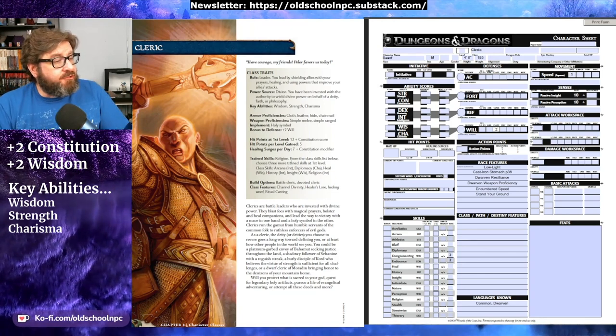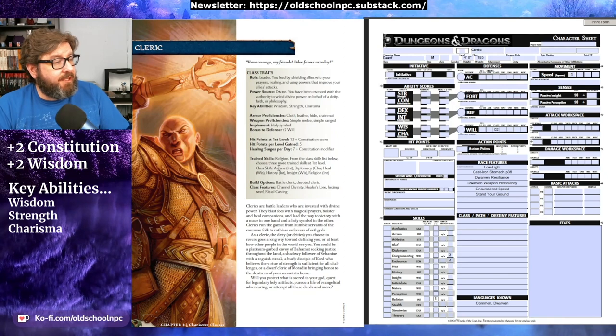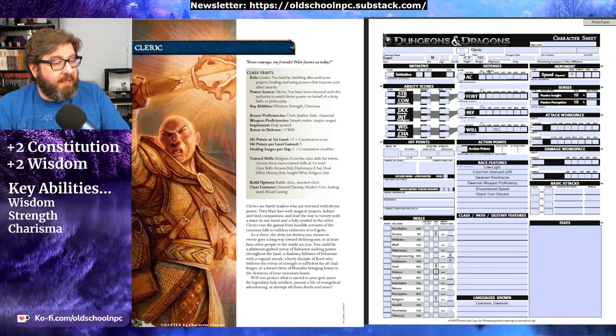Since we don't know our constitution score or modifier just yet, we'll make note of these and use them once we have those values. It then indicates that we are trained in religion, and by being trained that gives us a plus 5 in religion. We'll mark that down in the trained column — we'll put a 5. Then we get to choose 3 more skills to be trained in at first level from a list: Arcana, Diplomacy, Heal, History, Insight, and Religion. We are already trained in religion, so we have to choose 3 from the others. We'll go ahead and choose Arcana, Heal, and History — giving us a 5 for each of those.